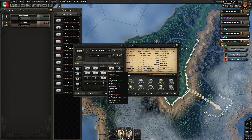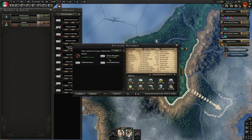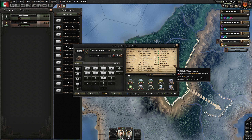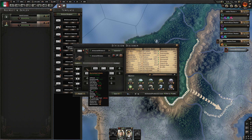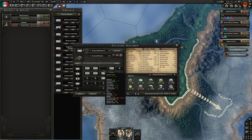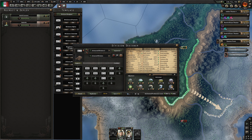Medium tanks, still got some light tanks. If I change that to medium tanks - we've got 2,677 in storage. Support anti-tank as well, and we've got 747 in storage. Let's save that.